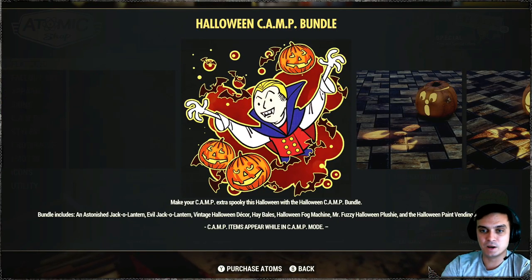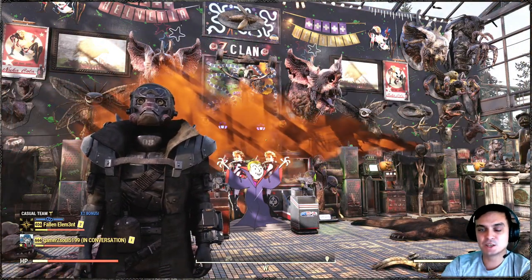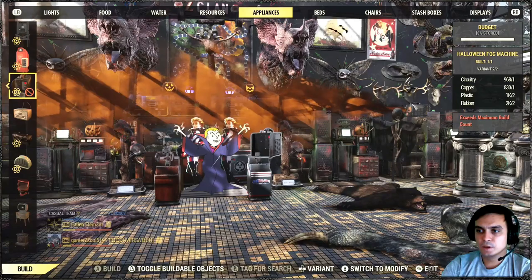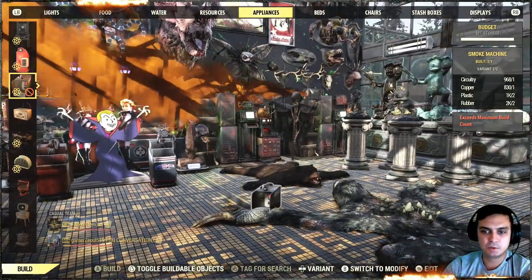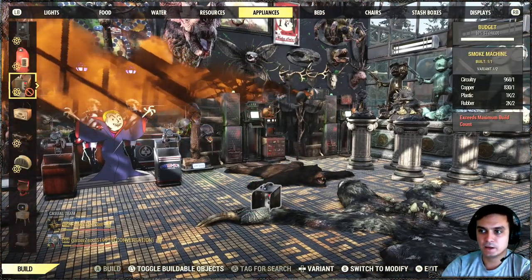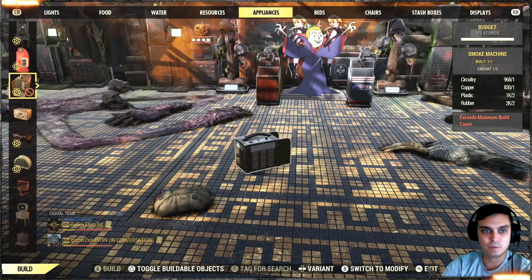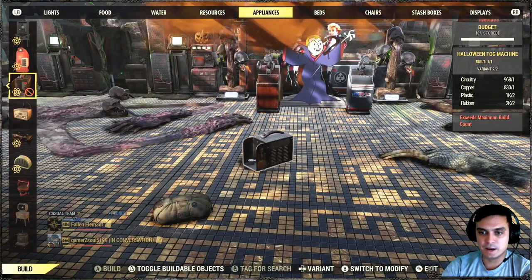The biggest selling point for me was the fog machine — you can see it in action behind me. To build the Halloween fog machine, you need to navigate to your appliance section, then locate your other fog machines. For example, the smoke machine comes from the Mothman bundle — there's a whole bunch of them. Unfortunately you can only have one of these items built in your camp at a time.